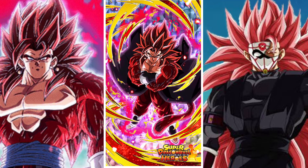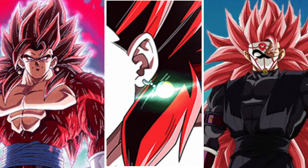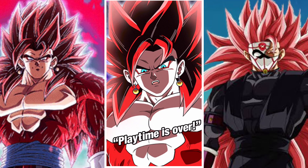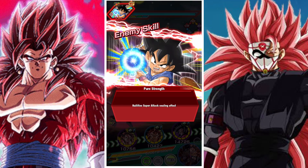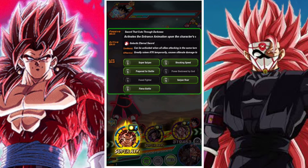His link skills are Super Saiyan, Shocking Speed, Prepared for Battle, Power Bestowed by God, Fused Fighter, Saiyan Raw, and Fierce Battle. He's on the Potara Full Power, Time Travelers, Dragon Ball Heroes, Final Trump Card, Battle of Wits, Giant A Power, Crossover Defenders of Justice, Time Limit Accelerate, Battle Power Beyond Super Saiyan, and Fused Fighters categories.